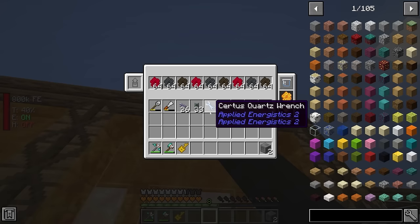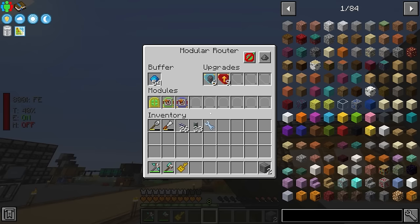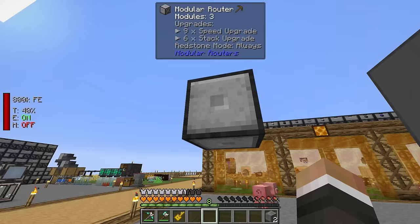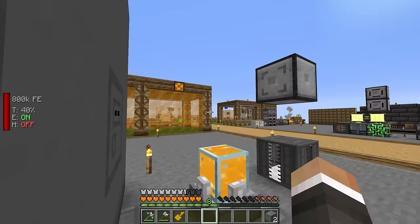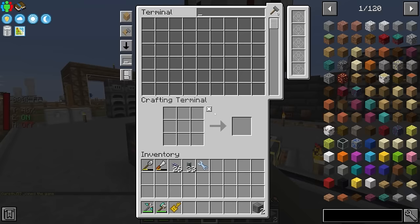There is a ton of space for more bees in the future. The idea for this apiary is that all of the combs go into the apiary storage, get pulled by the modular router with a new puller module, and then all of the combs go directly to their own storage drawers because all of these combs can be used for crafting instead of being processed by the centrifuges.